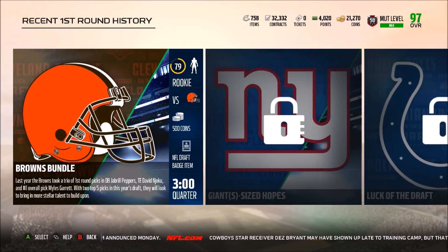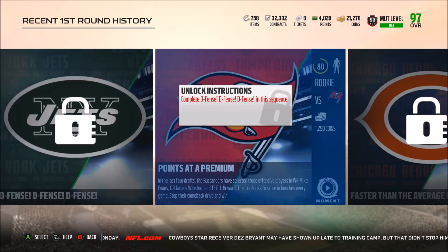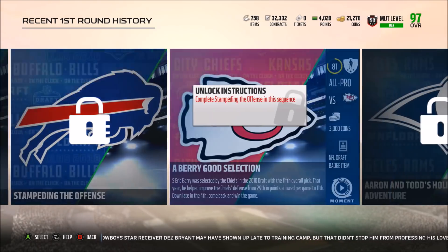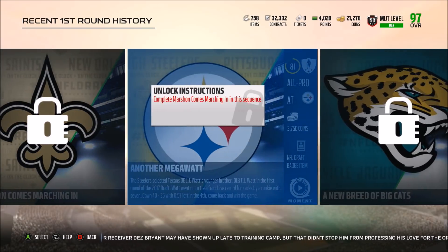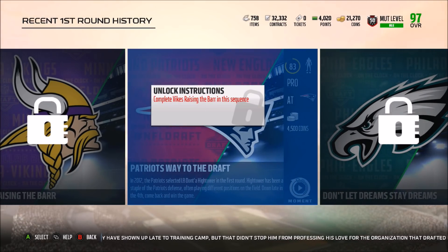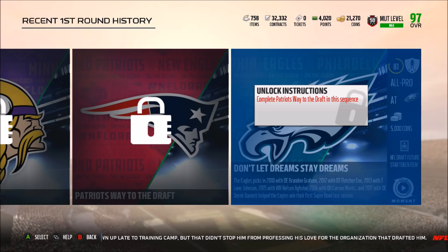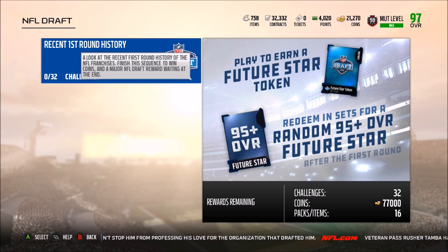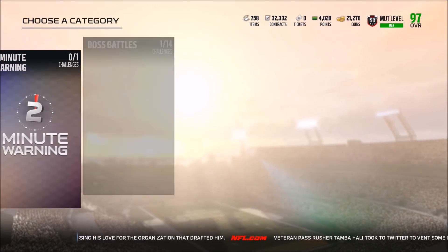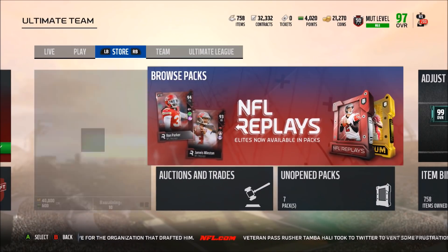Let's count how many badges you get — I wasn't keeping track, just seeing which ones were moments. One, two, three, four, five, six, seven, eight, nine, ten, eleven, twelve, thirteen, fourteen, fifteen — so you get fifteen NFL Draft badges as well as a free 95 overall future star. I think the future star is just a draft player, so a free 95 overall draft player from playing the solo challenges. I'm definitely going to do those tonight and have the video ready for you guys tomorrow.